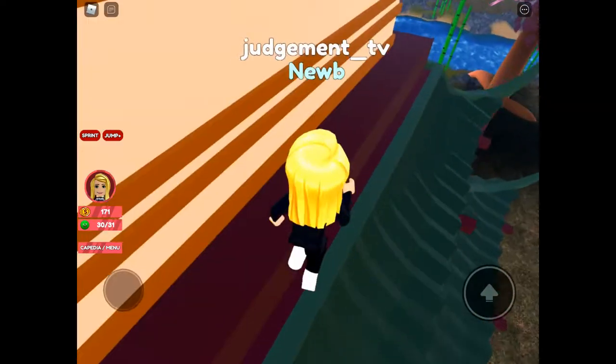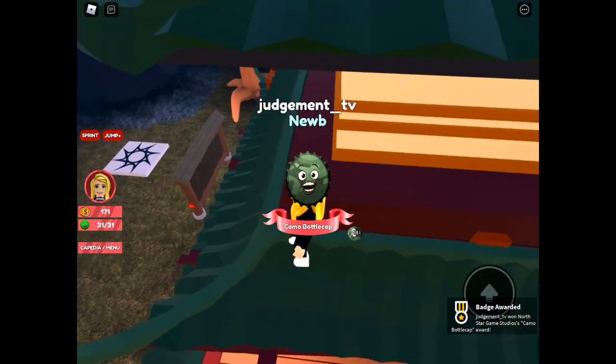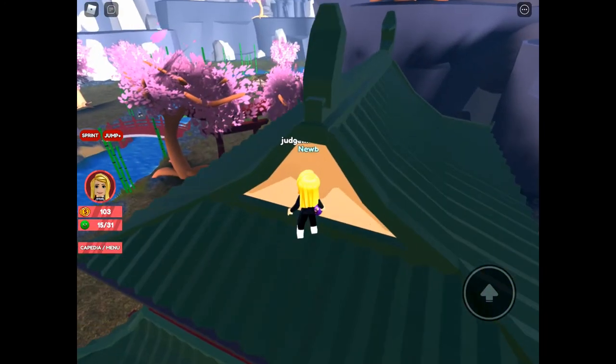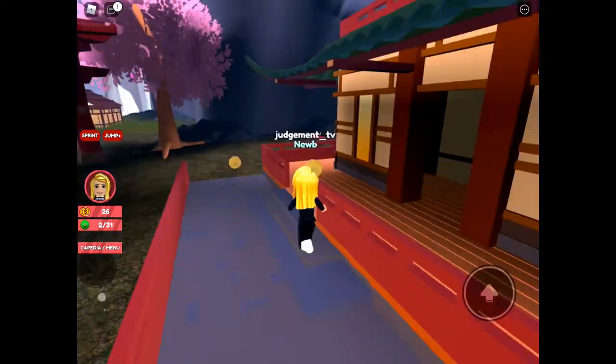Making our way around, remaining on this level, when you make your way around you'll find Camo bottle cap. Jumping up onto the third level we'll get Purple bottle cap. It may take you a couple of attempts to get up onto this level - it's not the easiest level to jump up to.